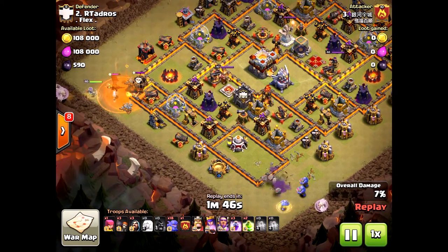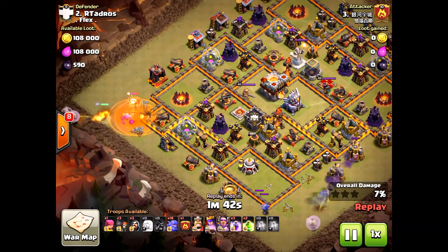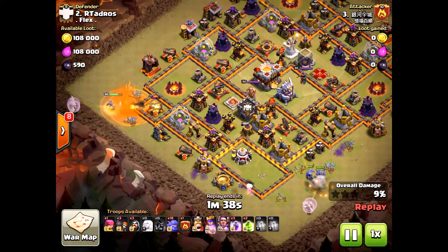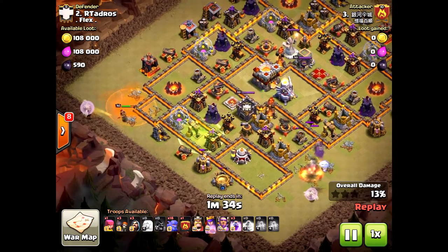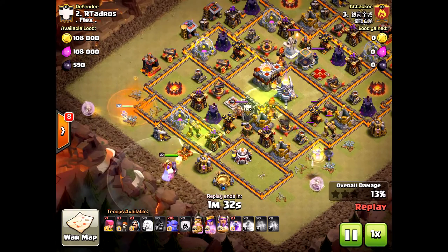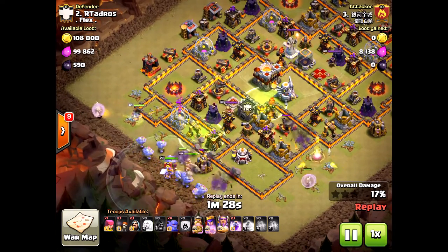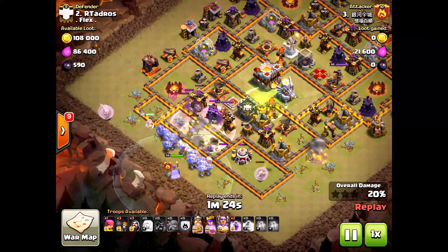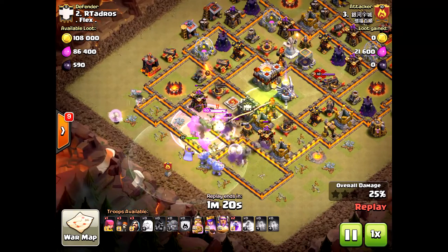It's pretty obvious: queen on one end, bowlers on the other. You're making sure there's a straight pathway towards the core of the base. In this raid he had more troops left over because the base layout allowed him to take out the eagle artillery quicker than the last one. When the bowlers came through, they took out the inferno towers and the eagle artillery very cleanly.